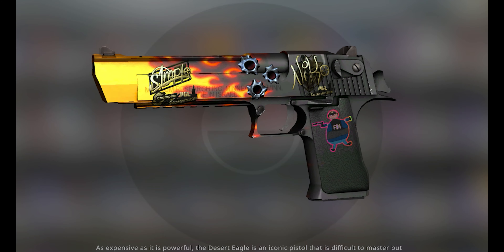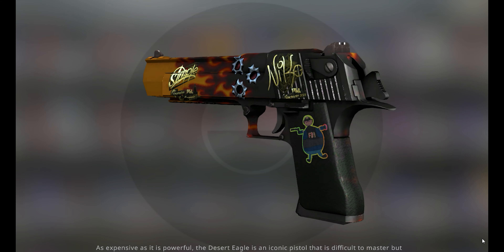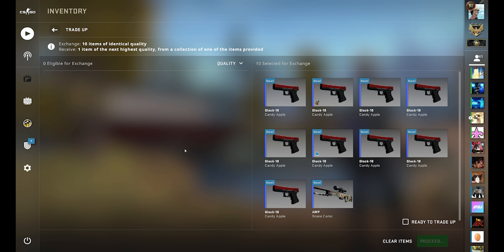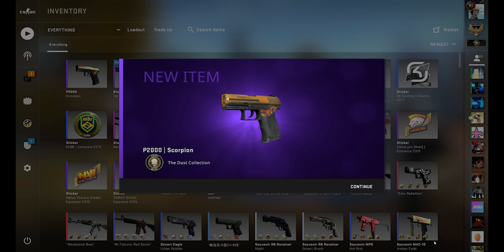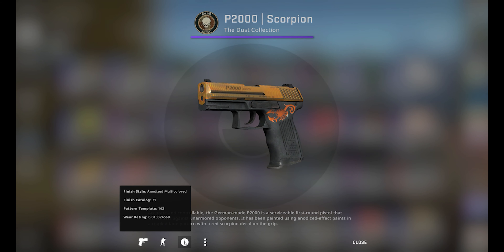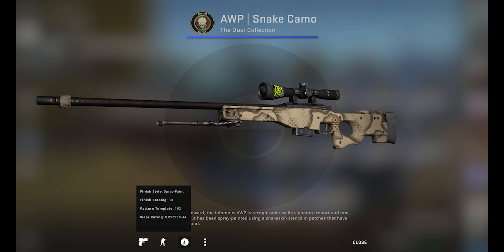Of course I also wanted one for my collection. I could have easily bought one on the market or on Buff, but why do things easy when you can do things perfect? So instead I decided to do a trade up and recreate the same exact float as the one Niko has on his own, and then do a sticker craft on that one. To do that I set a budget for doing 12 trade up attempts for a Deagle Blaze.